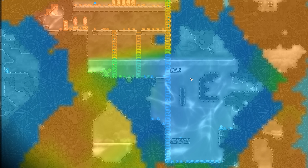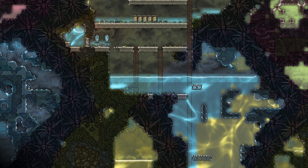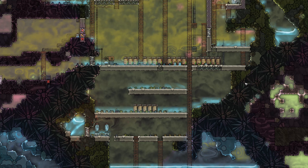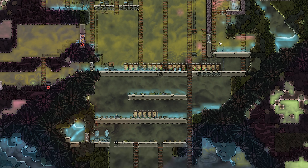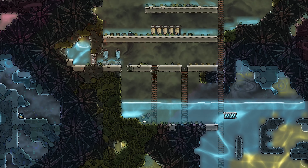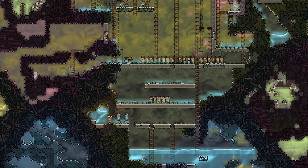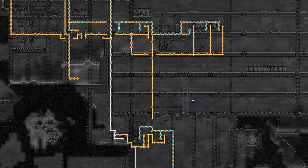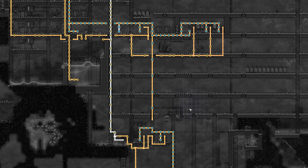Got lots of hydrogen building up here. I actually burnt it all off at one point, but then it recollected. I might build a hydrogen bubbler up in this right-hand corner at some point. I'm going to probably make my way through this section here next. And food's keeping up with the 25 dupes that I have.